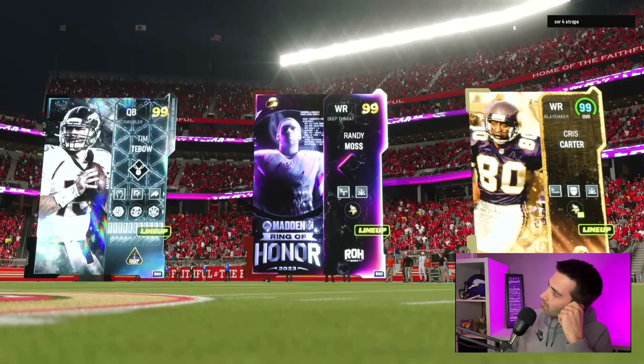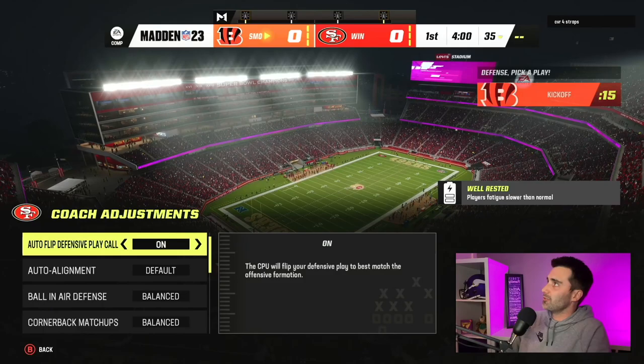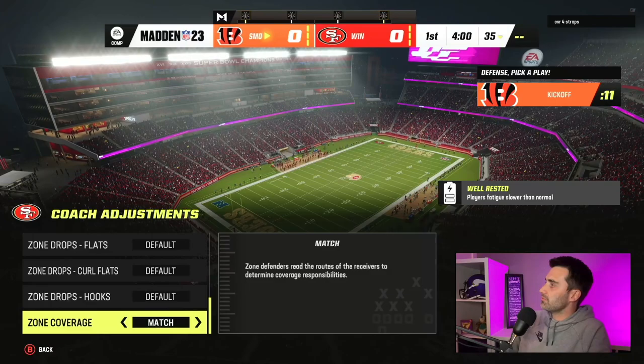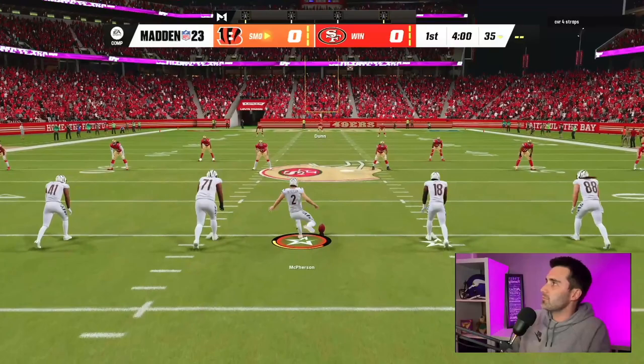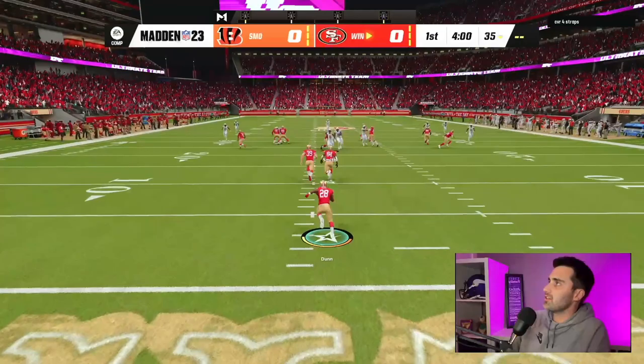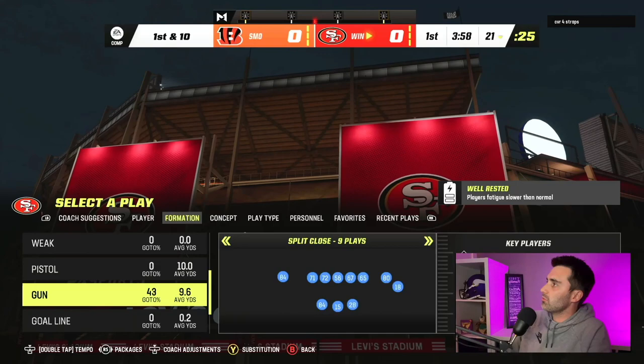Game two - hopefully we get a little bit of a better one. That game one was pretty quick. I am trying out QB Playmaker on Tim Tebow. I have not used QB Playmaker all year - I've used it in practice mode a couple times and didn't like it at all. I probably will not be using it past this. At the end of this video, I'm going to rank where I think the 49ers offense and defensive playbooks fall in the hierarchy of all playbooks in Madden 23, so stay tuned for that.